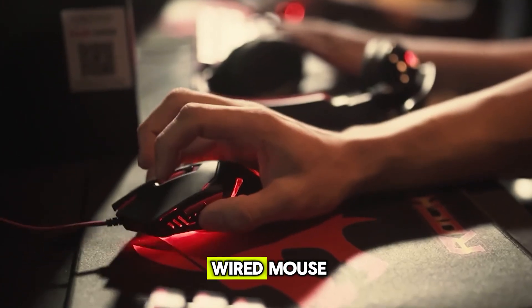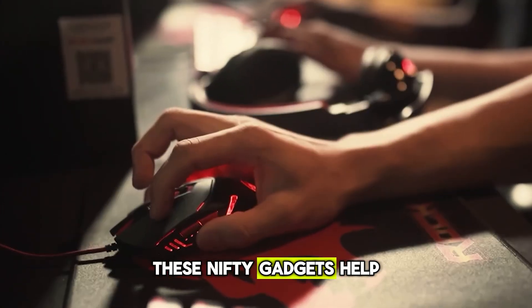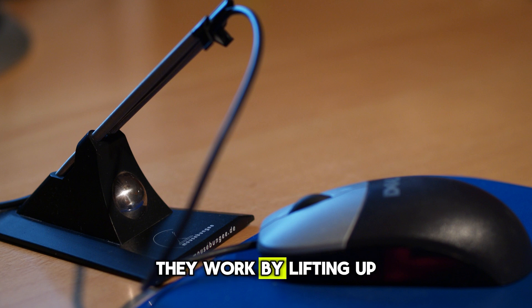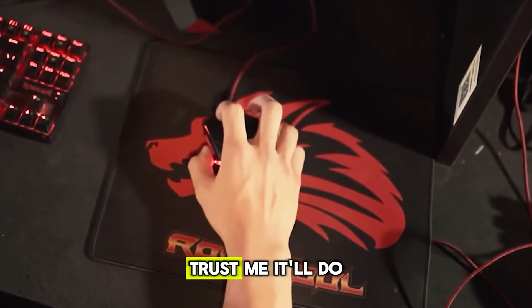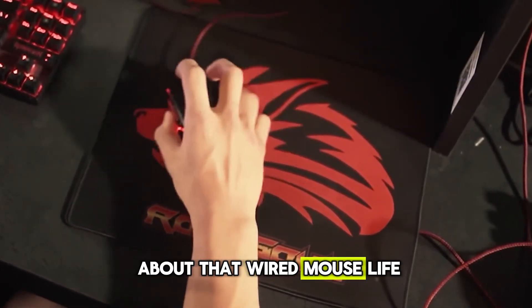Now, if you're rocking a wired mouse, consider getting yourself a mouse bungee. These gadgets help prevent your mouse cable from getting caught or dragging on your desk. They work by lifting up the cable with a spring-loaded arm, reducing friction and drag. It'll do wonders for your aim, especially if you're all about that wired mouse life.